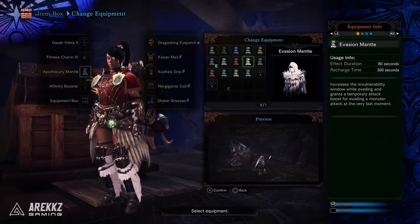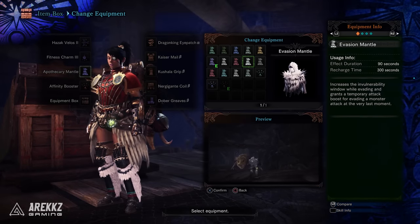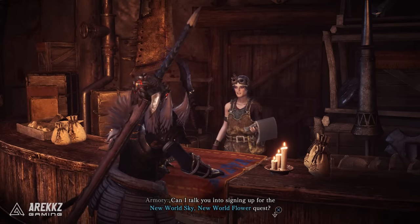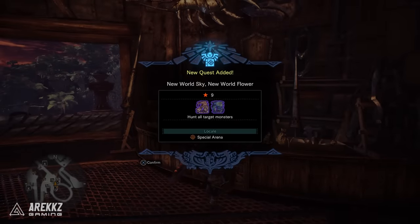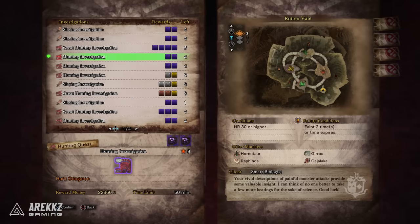The Evasion Mantle increases the invulnerability window while evading and grants a temporary attack boost if you successfully evade a monster's attack at the last moment. This one comes from the 9-star quest New World Sky, New World Flower, which has you hunt a Tempered Azure Rathalos and Pink Rathian in the Arena. To unlock this quest you have to hunt 5 unique Tier 2 Tempered Monsters — the ones that require HR 30 or higher — things like Bazelgeuse, Rathalos, Odogaron, Diablos, Legiana, etc. Hunt 5 of those and this quest will show up.